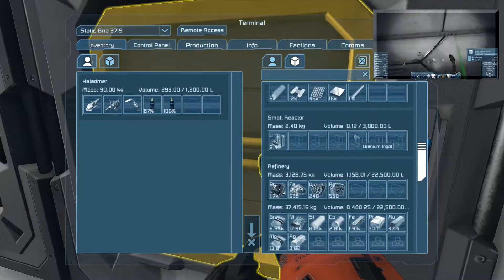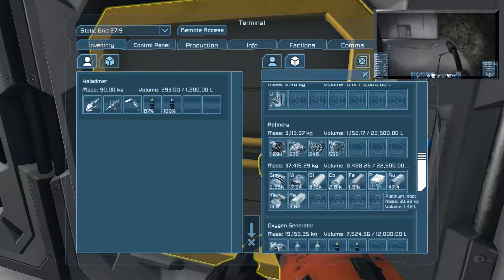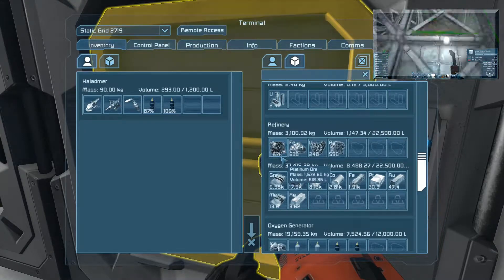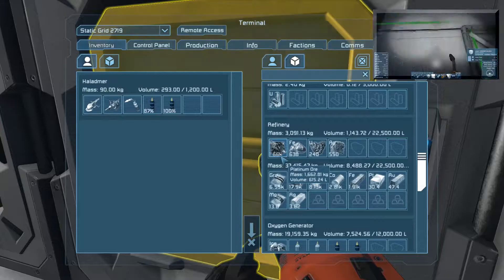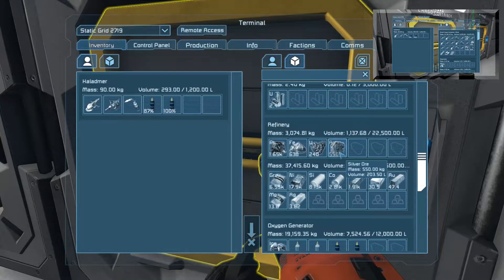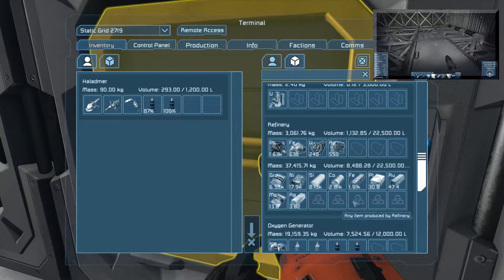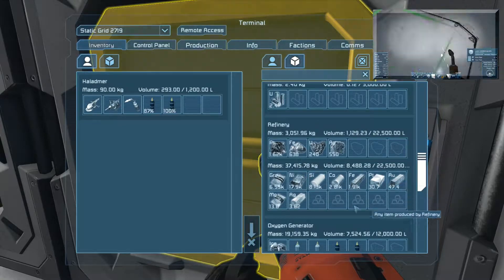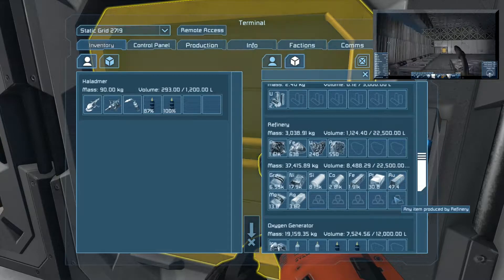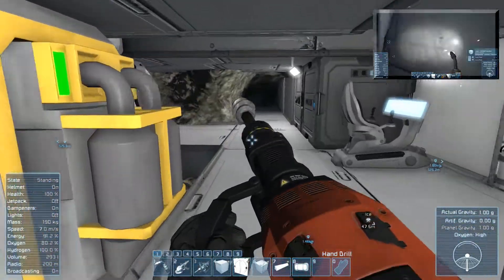We've got 30 units of platinum ingots in here, about 1.6K of platinum ore, a little bit of iron, a little bit of uranium, and a lot more silver. Basically most of the resources you're seeing — at least the platinum, gold, and silver — are what I've been recovering from the meteors. It's quite a bit of it actually.